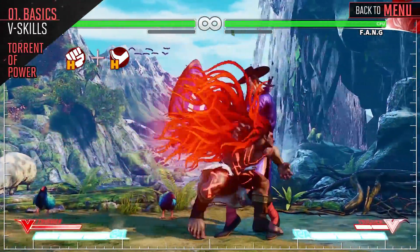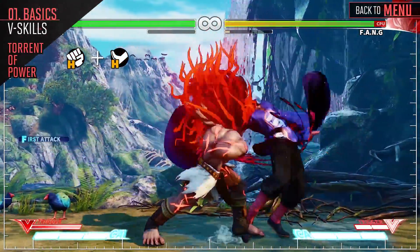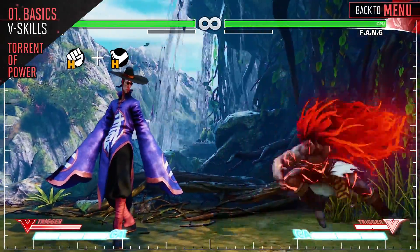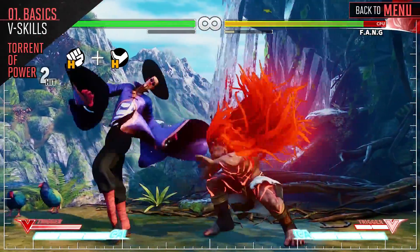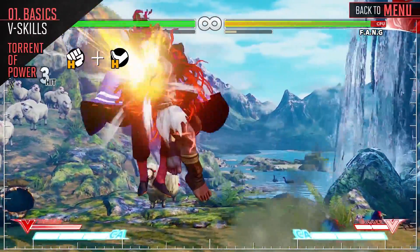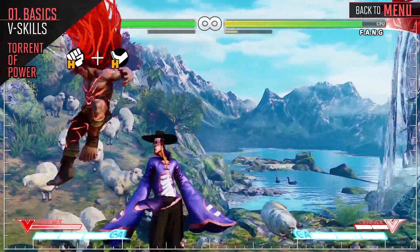Necalli channels his primal fighting instincts. During this V-Trigger, Necalli's punch attacks all become more advantageous on hit. His dash length and walk speed also increase. And lastly, Disc's Guidance and Raging Light travel a little further. Once activated, Necalli remains in this mode for the rest of the round.